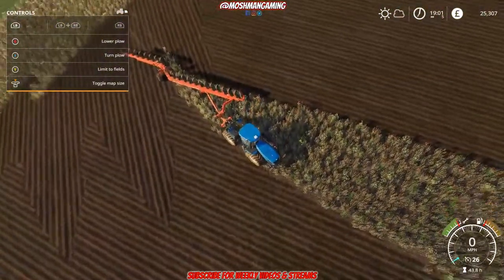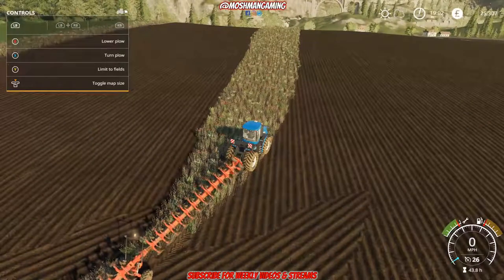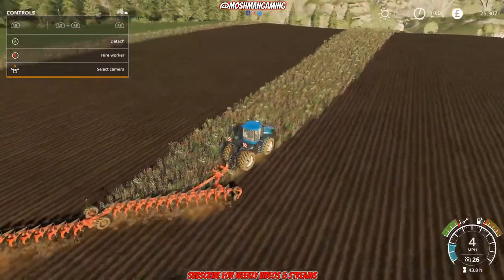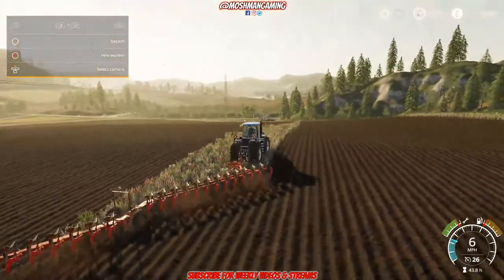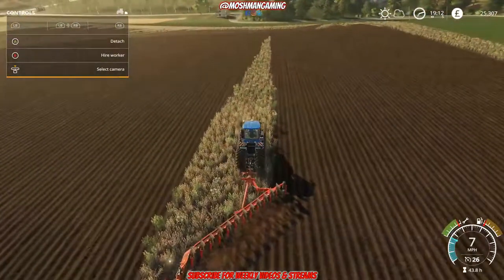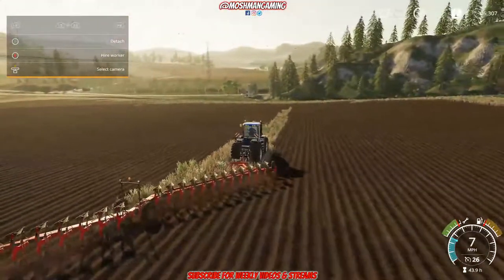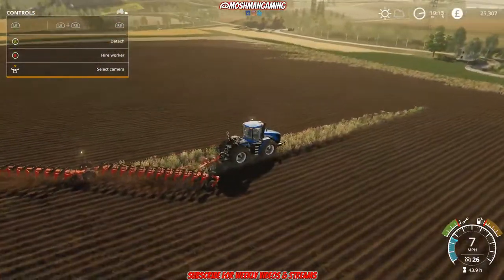Oh my god, I've only just realised I could turn the plow over to the other side! This is the last strip in the middle and I've just got to do the headlands. I can't believe I didn't realise I could turn the plow over - that would probably make things easier. I still don't know what I'm actually meant to do to plow the field, but this system seems to have kind of worked apart from not turning the plow. Let's get this bit done and do the headlands - that's going to take some tidying up, quite a mess.